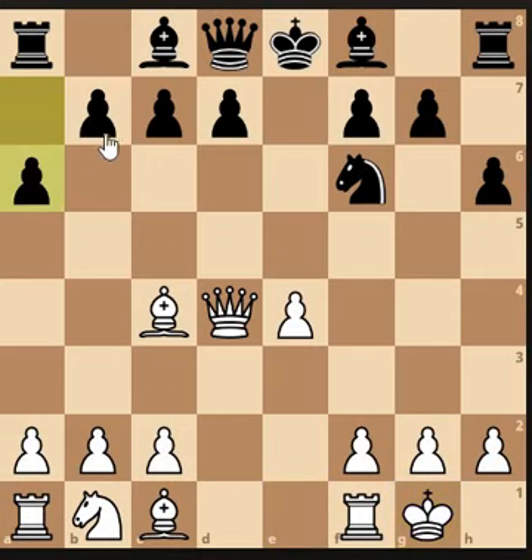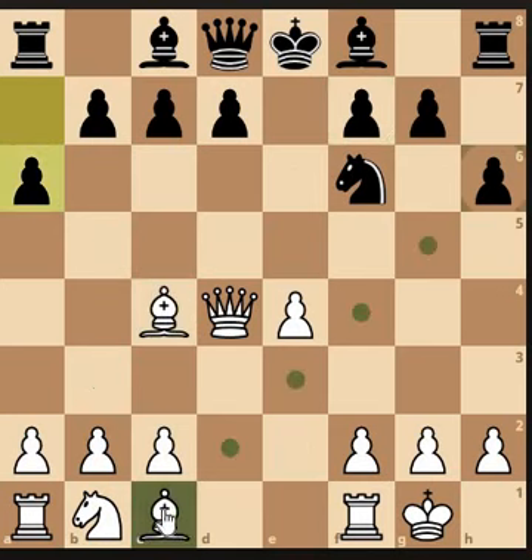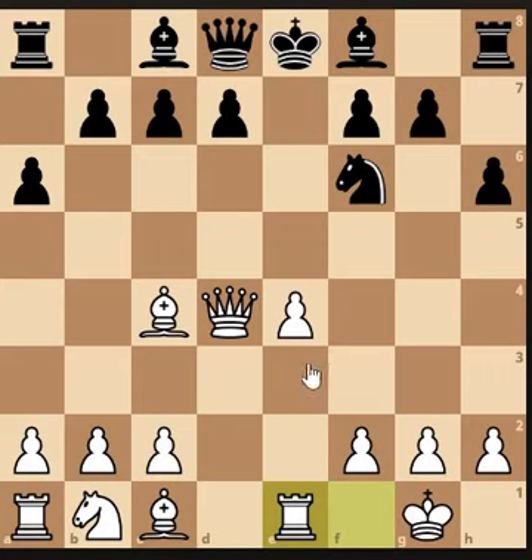Could develop the bishop out — it's going to attack the bishop, and we don't want to move it twice until it's attacked. Develop the rook opposite the king. Critical.